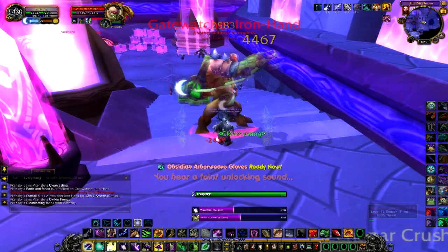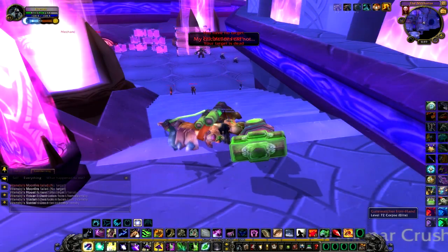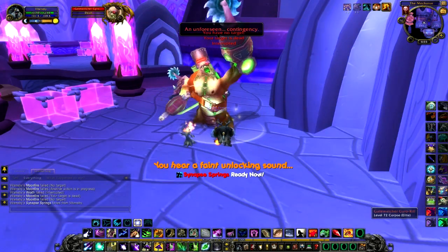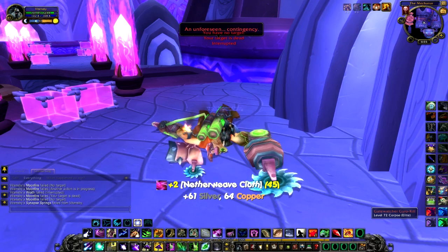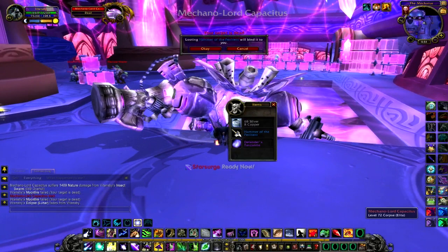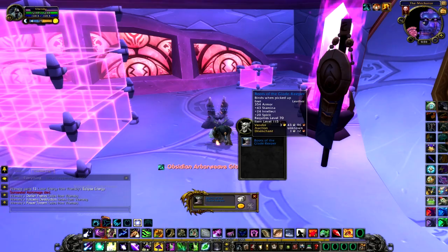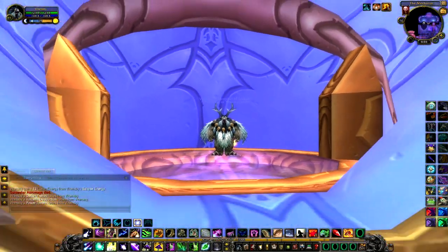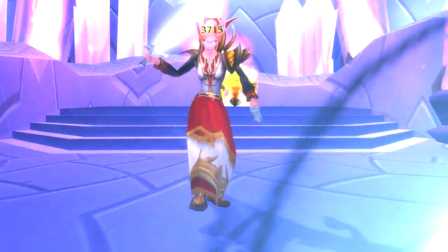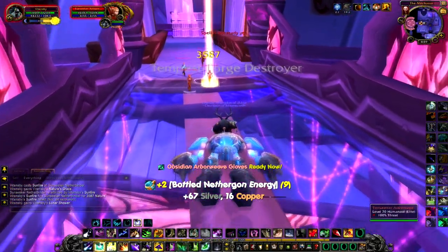There are two mini-bosses, Gatewatcher Ironhand and Gatewatcher Gyrokill, that must be defeated in order to activate the elevator to the second floor of the instance. But before moving on, we need to conquer what I like to call the Elevator Boss, Mechanalord Capacitus. Remember to stop and loot the cache of the Legion and defeat any Blood Elves, Arcane Guardians, and Ganargs before you pull Nethermancer Sepethria. This boss summons three Fire Elementals, and after her, make sure you have full health and mana for the final boss, Pethelion the Calculator, and the Mechinar Gauntlet Event.